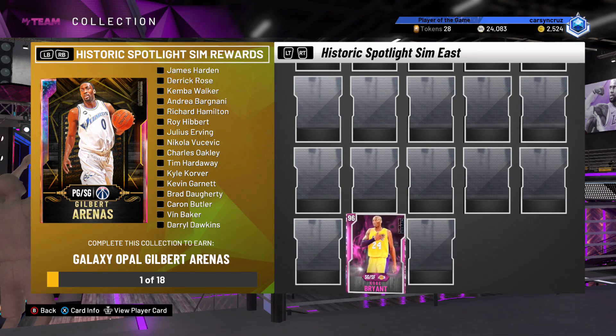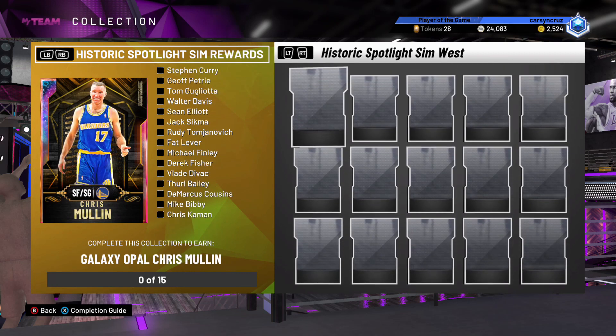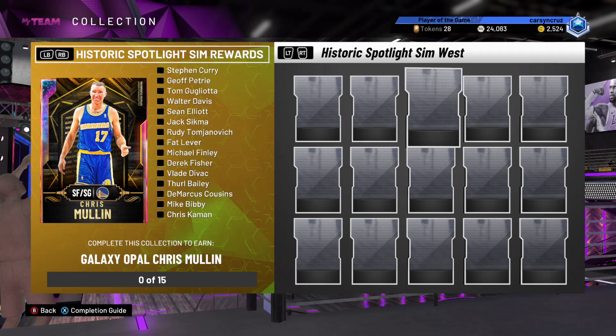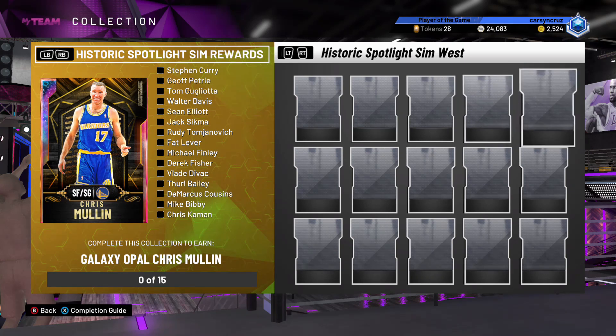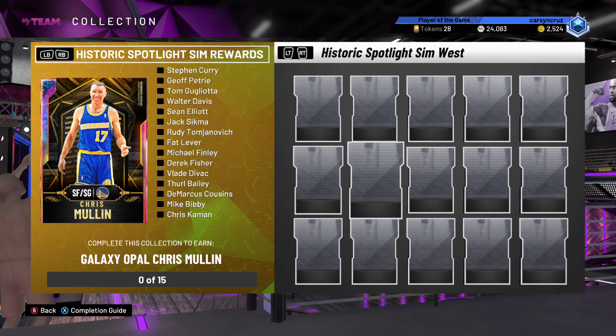Anyway, let's take a look at the West here. Pink Diamond Jeff Petrie — let's go Jeff Petrie — and you got Tom Gugliotta, Walter Davis, he'll be pretty OP too. I hope they can fix Tom Gugliotta and give him that base 11 back. Sean Elliott, who'll be a nice card. Jack Sikma — we haven't seen him since 2K18, he's 7-foot, big center. Rudy Tomjanovich — I've been waiting for a speed-boosting Rudy, baby.